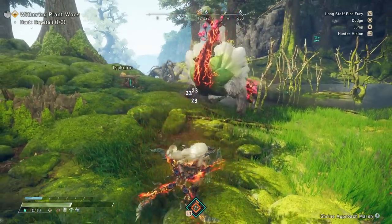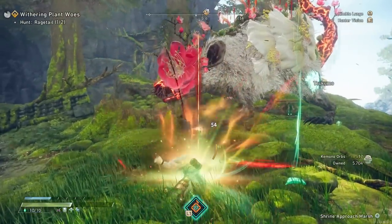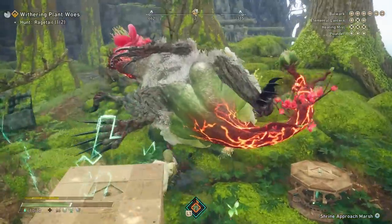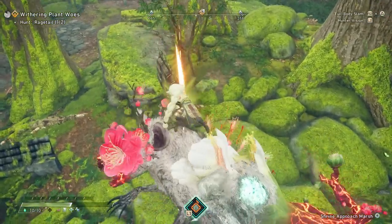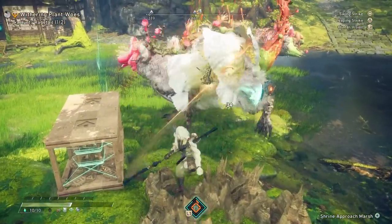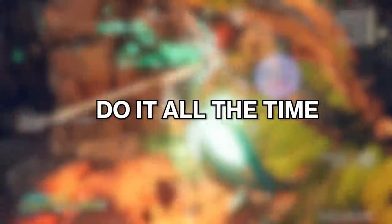Hunter's Arm also has an interaction with talismans — using it during a hunt makes it more likely to gain a talisman at the end of the hunt. So it's well worth using Hunter's Arm. I think it's very easy to skip, thinking you don't need to build fusion Karakuri, but it's just a good idea to do it all the time.